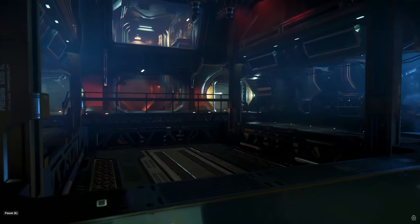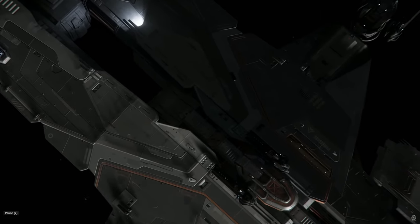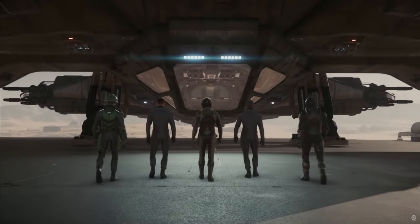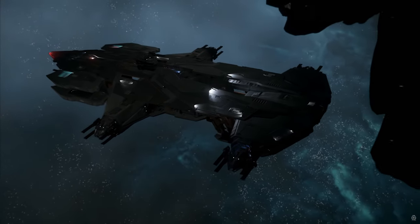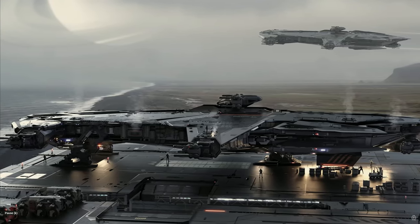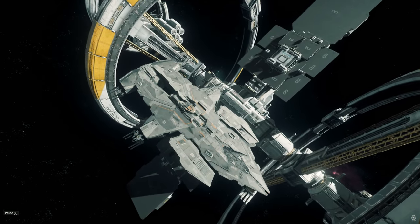It also has one large quantum drive, one large jump module, and one medium quantum fuel tank. What does this mean? It's meant to take a lot of damage — a defensive ship, because it is slow, has high hull HP, and two large shield generators is nothing to laugh at. But it only has a medium quantum fuel tank, so it's not meant to go very far from a fleet or a planet. It's very much meant to either sit and protect, or move and patrol.